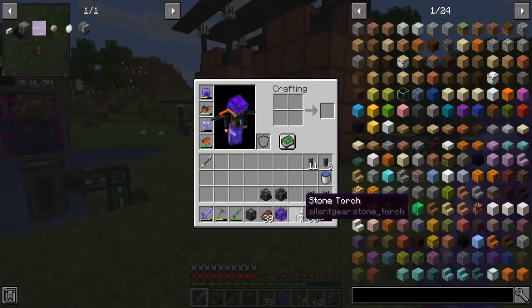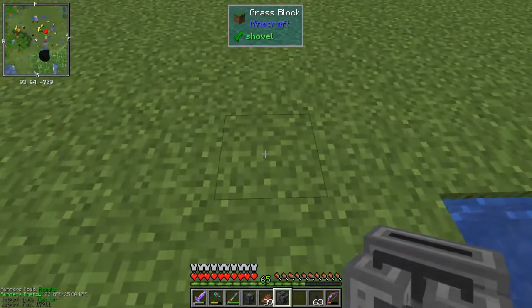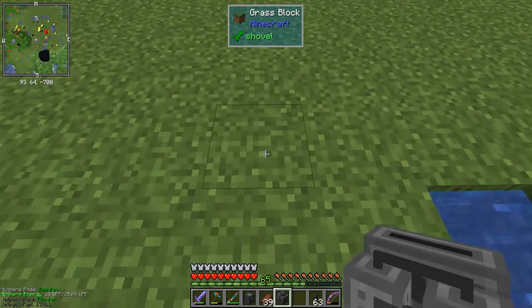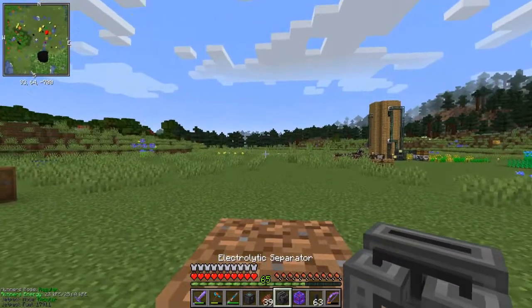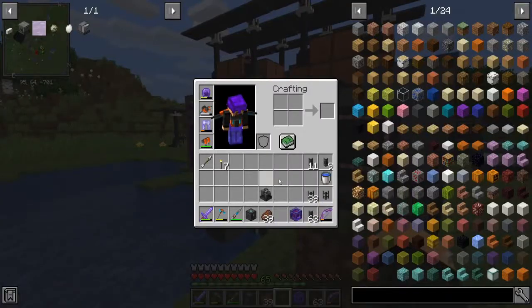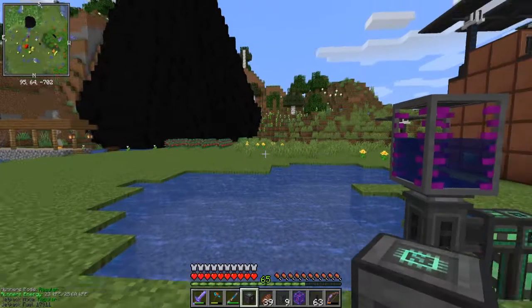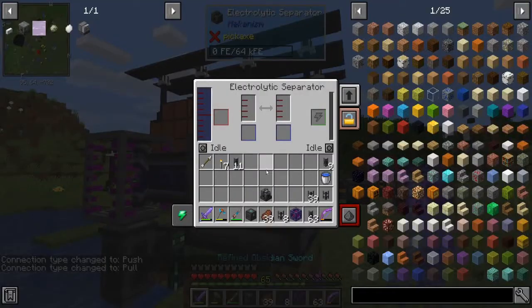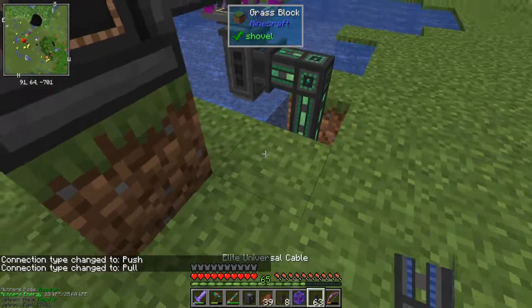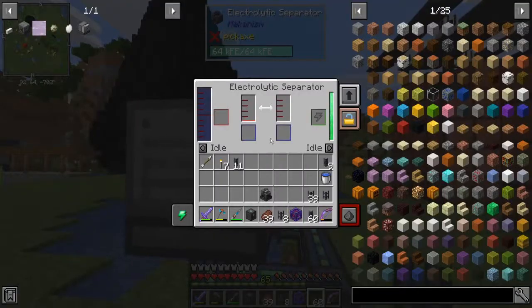We're going to work on a little bit of DT fuel today. I've got myself an electrolytic separator set up here. I've got power right there, and we'll go ahead and put it up a block. Here's hoping that the right side is the right side. Mechanical pipe — and here we go, you're filling up with heavy water. Awesome, you need power now. Which means I can get rid of that. Let's hook those up.